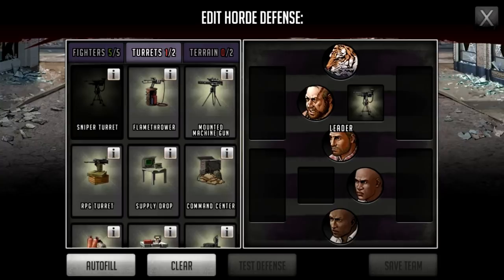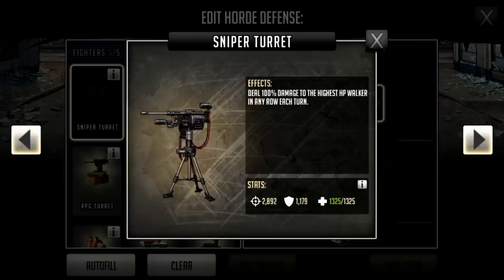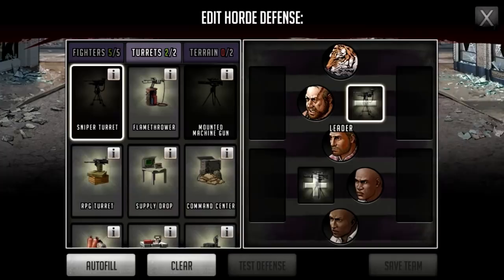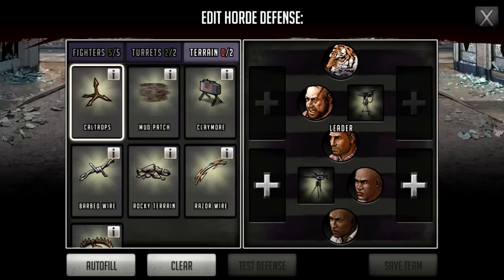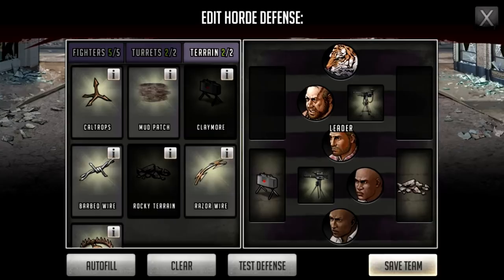I'm going to go for aggressive ones — a sniper turret and a mounted machine gun. The mounted machine gun deals three attacks against the lowest HP enemy in any row each turn, and the sniper turret does 100 damage to the highest HP walker in any row each turn. For terrain, I want to defend my bottom characters, so I'm going to have rocky terrain on one side and claymores on the other side.